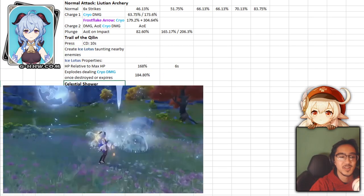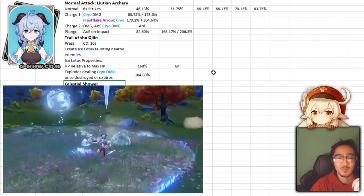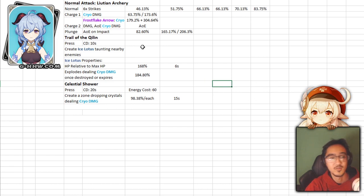As for Celestial Shower, it's a pretty straightforward move. It puts down a zone for 15 seconds and drops icicles — pretty similar to how Abyss Mages do it. Enemies within the zone just take icicle damage at 98% each, and with only 5 seconds of downtime assuming 100% uptime, it costs 60 energy, which is fairly decent. The thing I like about Ganyu is how user-friendly her kit is. Her normal attack is big AoE damage, her E is ice lotus taunt plus damage, and her ult is a big damage zone. Not really anything super technical.